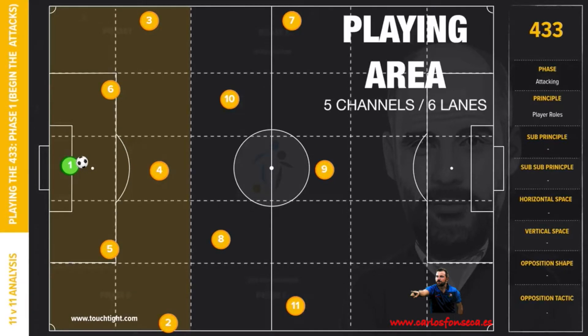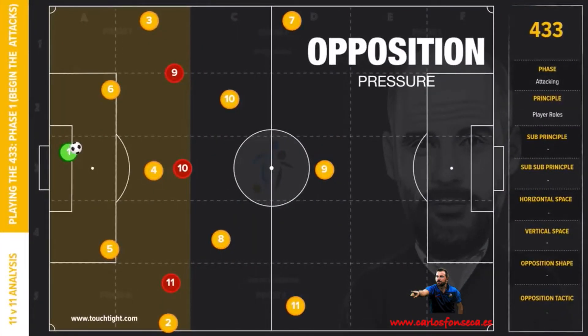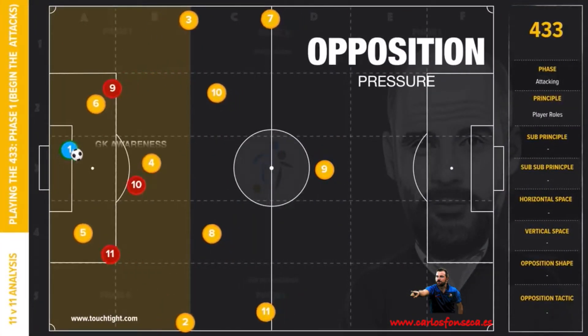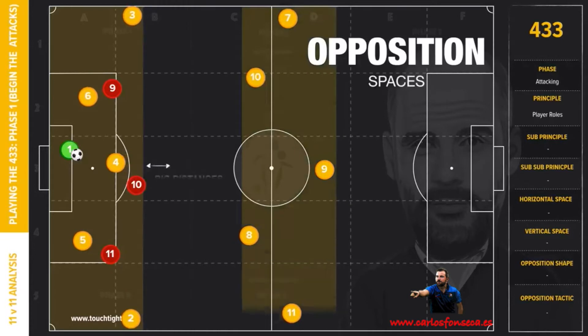We have split the pitch into 5 vertical zones and 6 horizontal zones to aid discussion. Our goalkeeper's requirements will become more focused on longer distribution as teammates draw the opposition press. One consequence of this rule change will be the increase in distance between units, as defenders build play closer to their goalkeeper, drawing opposition pressure and leaving space for midfielders and attackers in behind.